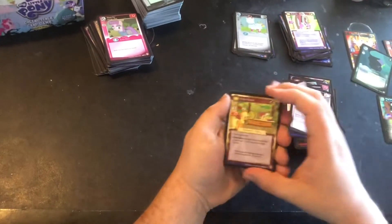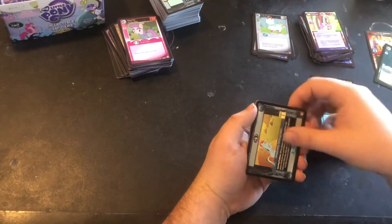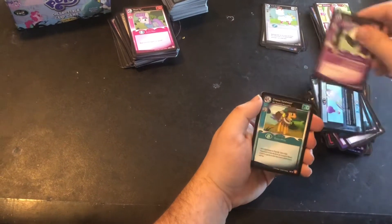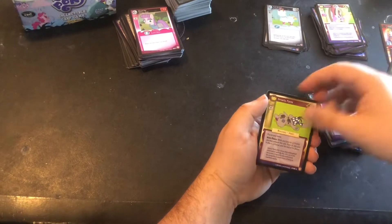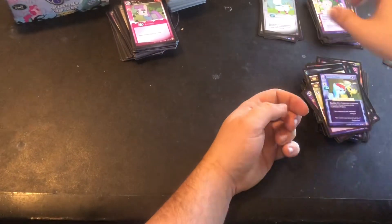Cider Stand, Fluttershy, Tank, Desperately Seeking Spike, Un-Unicorned, High Speed Chase, Discord, Cheese Sandwich, Smarty Pants, Boulder, Two of a Kind. And our rare is T-Set again.